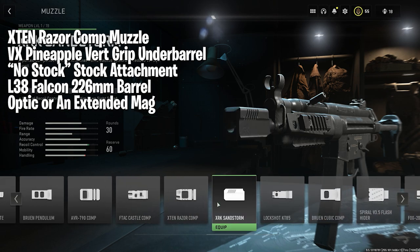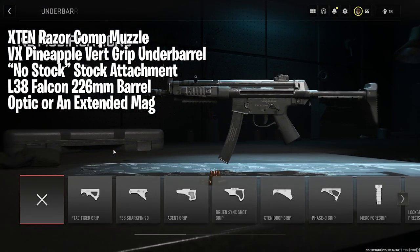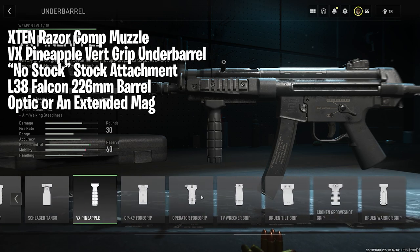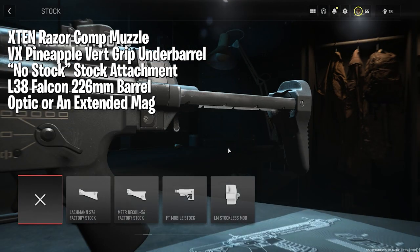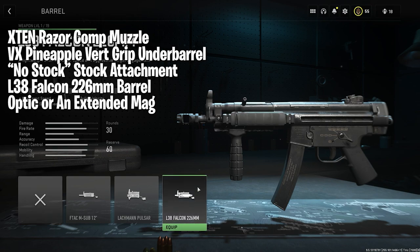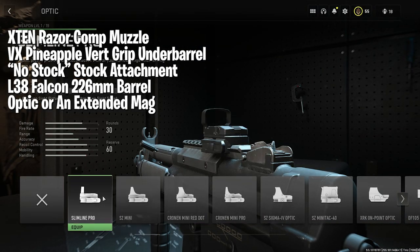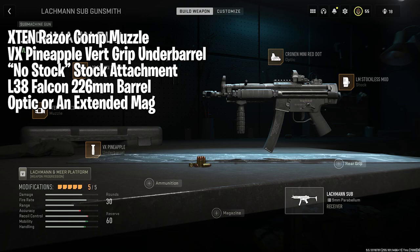Is the MP5 ever not going to be amazing? It seems like every time the COD devs decide to add another MP5 to the franchise, it ends up being top tier — with the exception of Modern Warfare 3. The MP5 may be called the Lockman Sub, but it's still the MP5, and it's an excellent weapon. By using these attachments, you'll basically have the 2019 MP5 all over again. Some have compared the Lockman to the Black Ops Cold War MP5, and it is a bit bulkier and beefier than the 2019 version, but ultimately the playstyle is the same. The only thing left up to you is a choice between an optic and a mag. If you find yourself challenging at mid-range, throw a red dot on. If you're comfortable with the irons and prefer a more aggressive style, go with an extended mag.